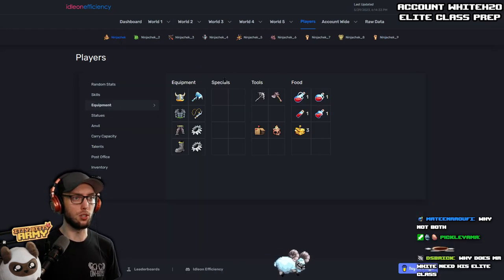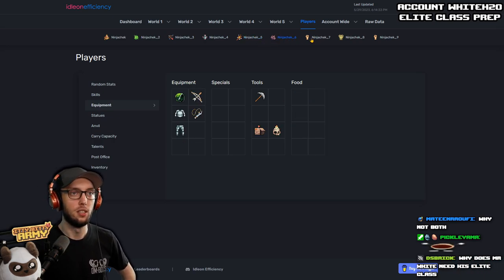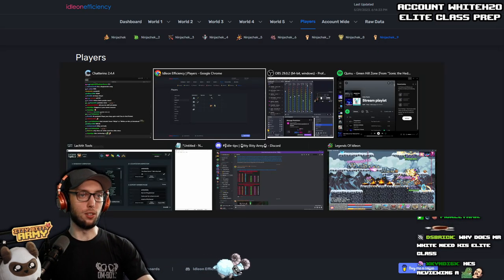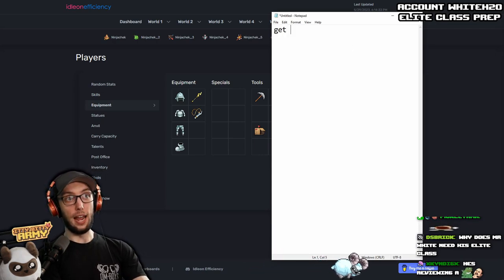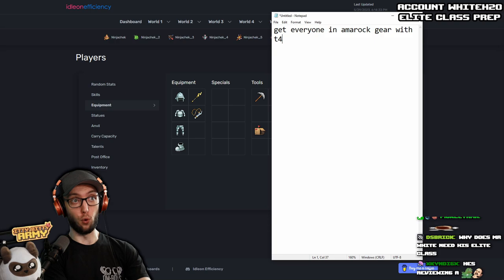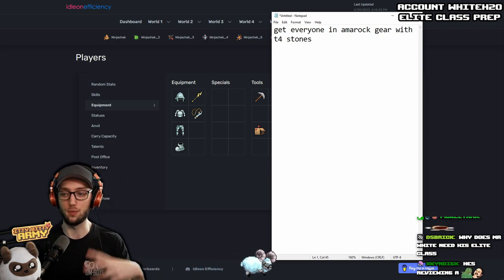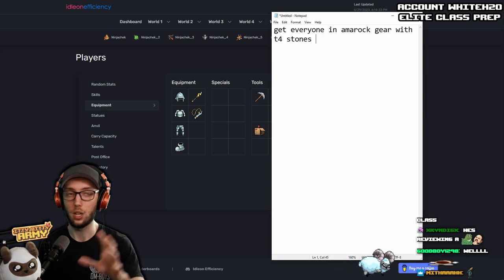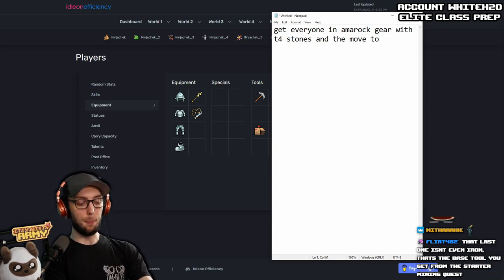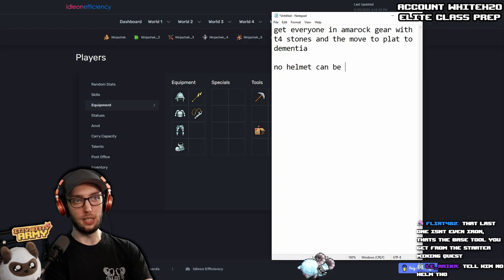Let's take a quick look at your equipment — let's see what you're rolling with. You have Amrock, iron, Dementia, iron, gold, gold, iron. Right off the get-go, get everyone in Amrock here with tier four stones. When I reference Amrock gear tier four, I mean using Amrock gear with tier four upgrade stones. You want to get everybody into Amrock with their tier four and then move to plat to Dementia.